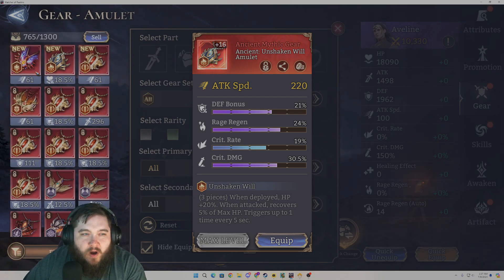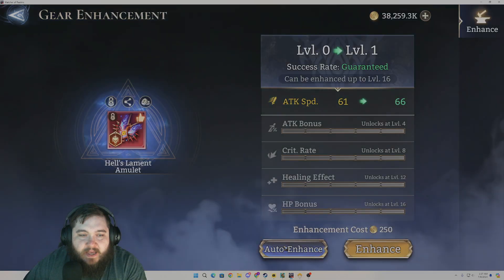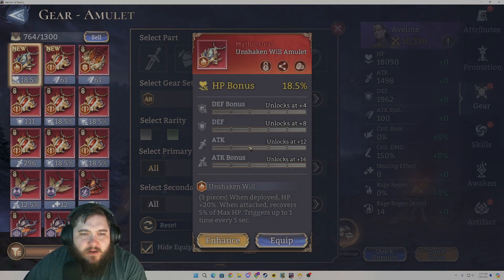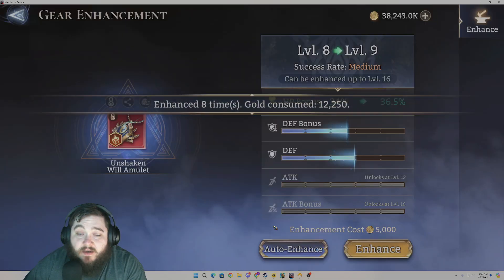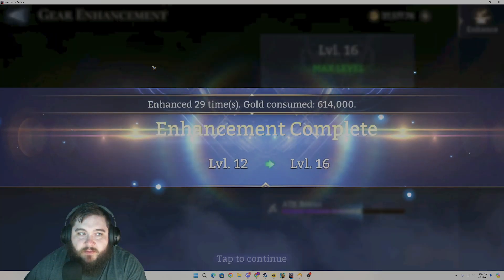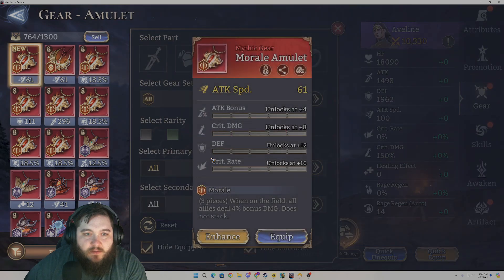This has crit rate on it so we're going to roll it. Didn't get a really good crit rate roll, so that is in the bin. Let's see if this rolls any good on these defensive stats — okay, it rolled pretty good. We get something good on the flat attack. We'll definitely go ahead and roll this one up — it's a very good potential piece for someone that you want to keep alive but also want them to be able to do a little bit of damage.